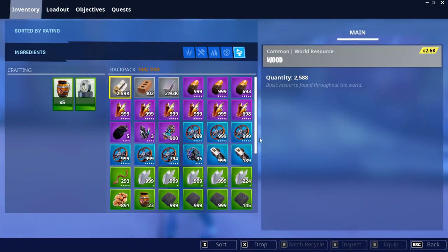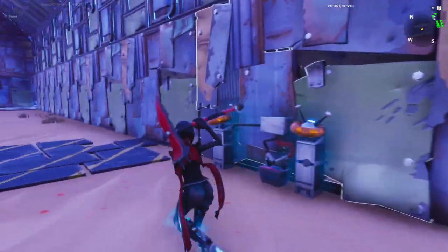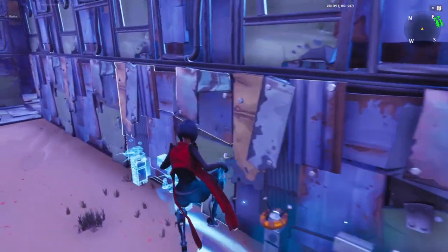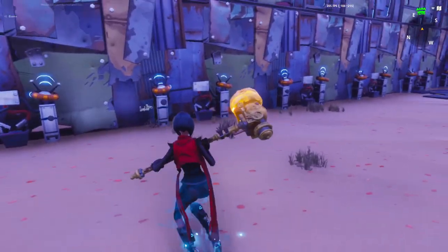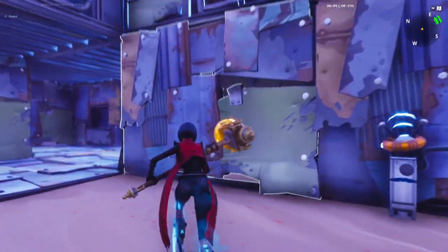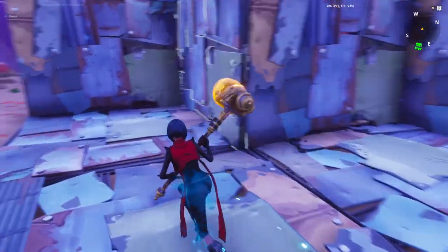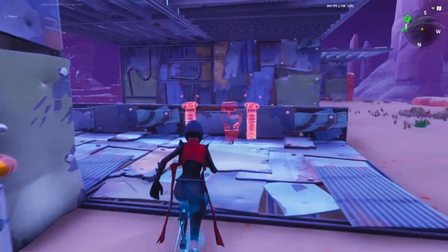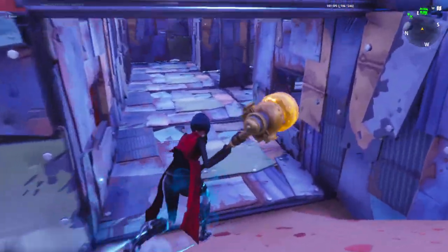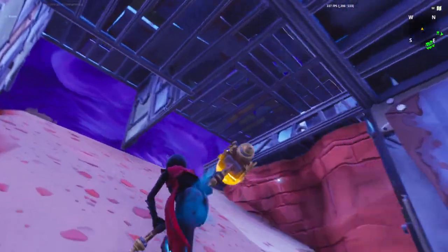Alright, so here we go with the traps. We're going to start with the wall dynamos. The wall dynamos are going to be crit rating, crit damage, crit rating, crit damage, healing attached. We're going to make these go all the way across here. These are for the husks that hit the walls because there's going to be a few that hit them — so that's going to kill them and heal the wall. We're going to put one in here, come all the way over here, put one here and here, jump down here, put one here and here — that's all the ones we're going to use. Two over here too — one, two.